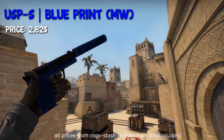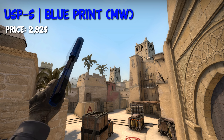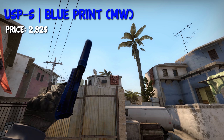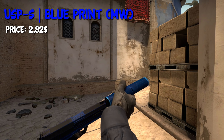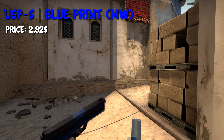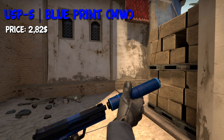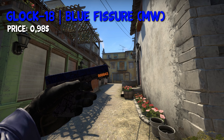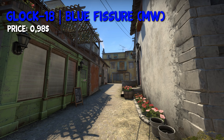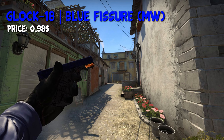To start this list off, we have the USP-S Blueprint in minimal wear condition. You can get it for around $2.82. On the T side, we have the Glock 18 Blue Fissure in minimal wear condition and you can get that skin for around $1. In my opinion, a very nice looking skin and it's dark blue so it fits the loadout.